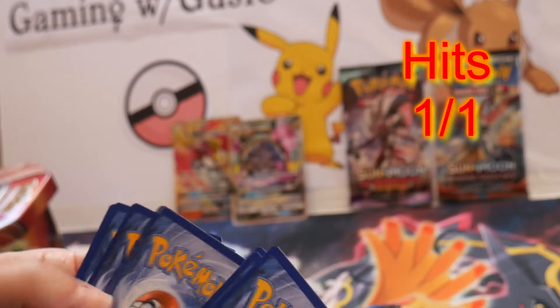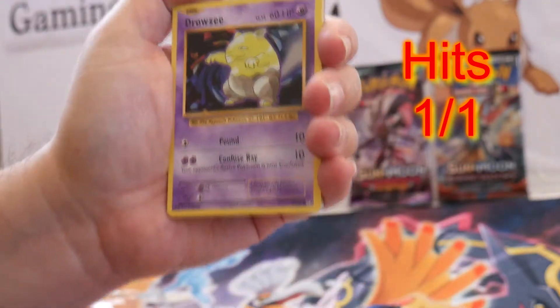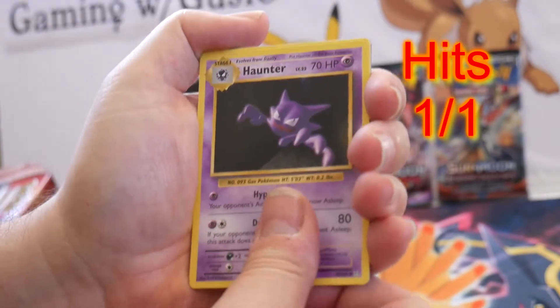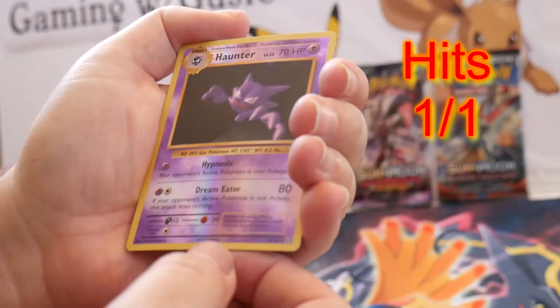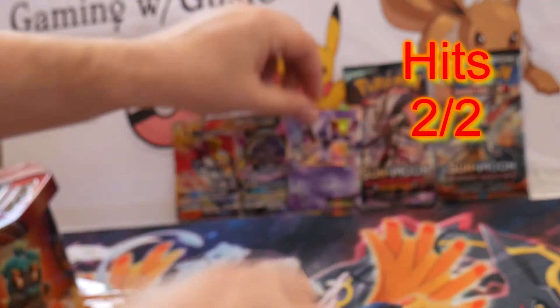Now we're going to open up the Evolutions pack. Well, that pack opened up strangely. Ponyta, Drowzee, Electabuzz, Vulpix, Sandshrew, Haunter, Blastoise Spirit Link, Misty's Determination, a Haunter Reverse. How about that? And a Mewtwo EX. Very nice. I think I need that Mewtwo EX for my Evolutions set, so pretty happy with that.